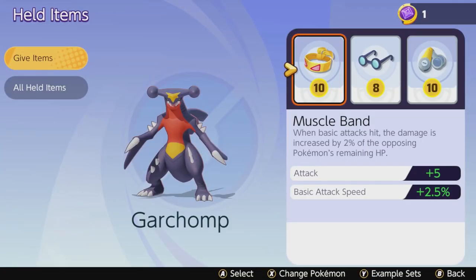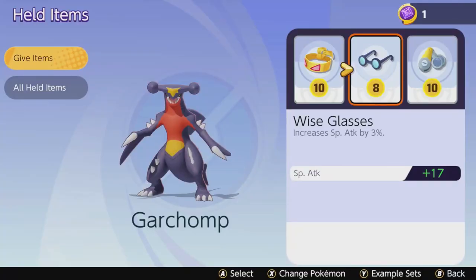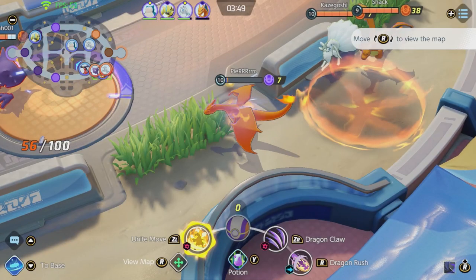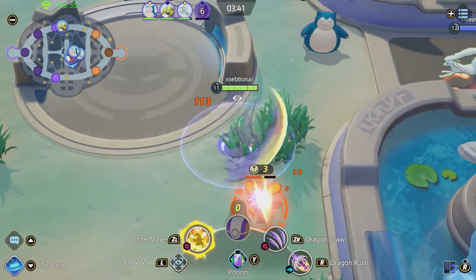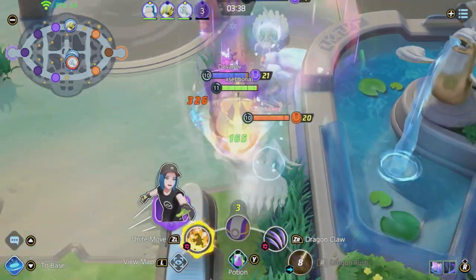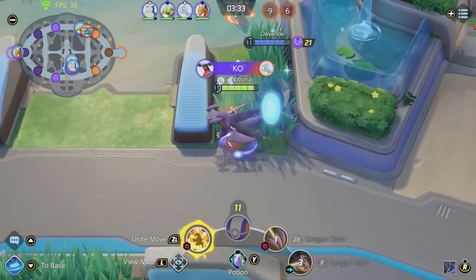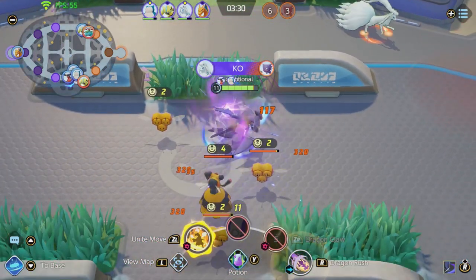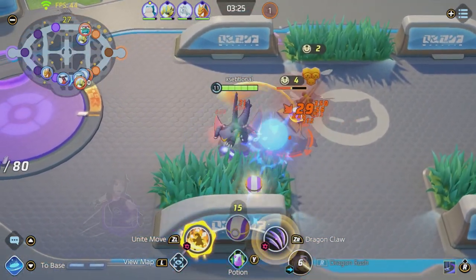For the held items, go for the Muscle Band to gain more attack and attack speed — this synergizes beautifully with your passive, giving you so much more attack speed in prolonged fights. After that, go for Wise Glasses, which will make your Dragon Rush and Dragon Claw do a lot more damage. And last, the Scope Lens, which will increase your critical hit rate and damage. All these items are built for damage and faster attack speed. Remember the passives: more attack speed and every 5th attack heals you based on the damage dealt. The faster you get your 5th attack, the more you heal — the more you heal, the longer you can fight — the longer you fight, the more critical hits you will do. It all combines into his playstyle.